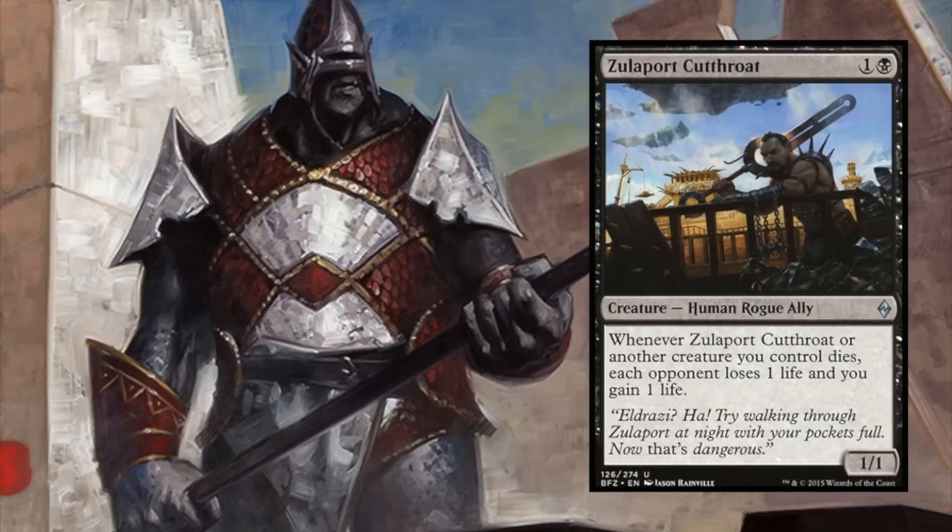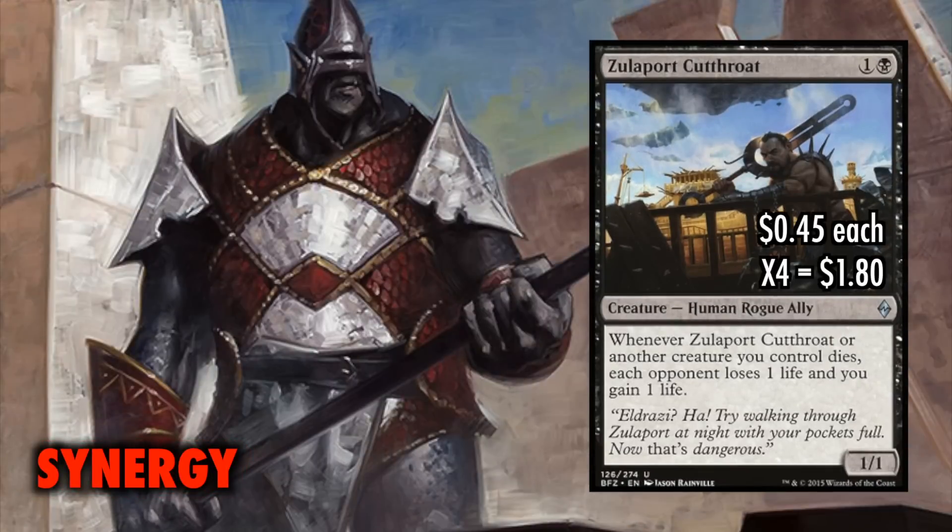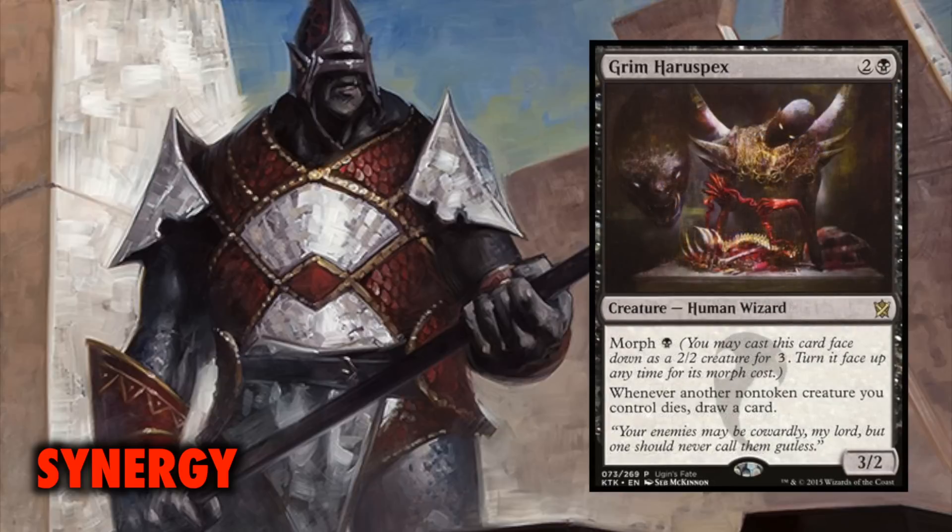Zulaport Cutthroat and Grim Haruspex create amazing synergy with our creature deaths. The Cutthroat will gain us life and simultaneously have our opponents each lose a life every time a creature of ours dies. This by itself puts major pressure on the board, and means we don't even need to swing with a 20/20 Husk because each creature it eats will cost our opponent a life. The Haruspex is a card draw engine, albeit only for non-token creatures of ours that die. With either or both of these on the board, our deck is providing major value.